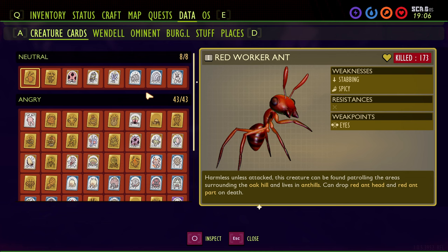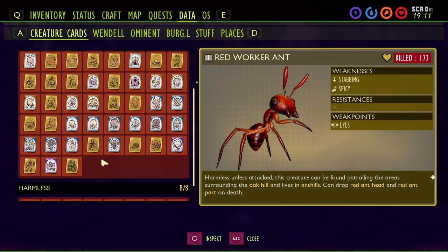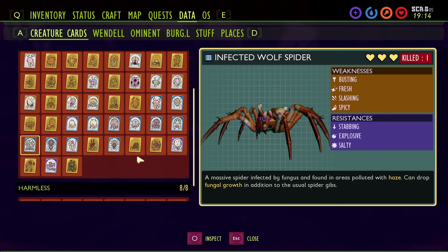The creature you'll probably have trouble peeping is the Infected Wolf Spider. The Infected Wolf Spider only shows up if you plug the Haze. If you're not wanting to plug the Haze early, I recommend completing everything else first, then right before you activate the final sequence, run over, plug the Haze, peep the Infected Wolf Spider, and you'll have that requirement unlocked.